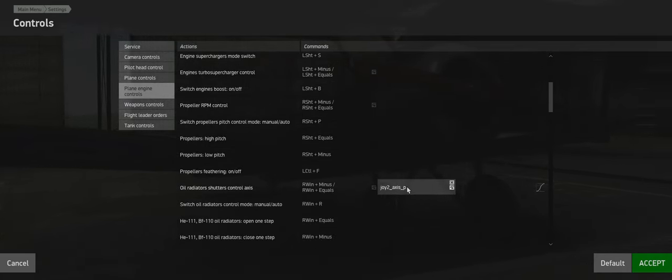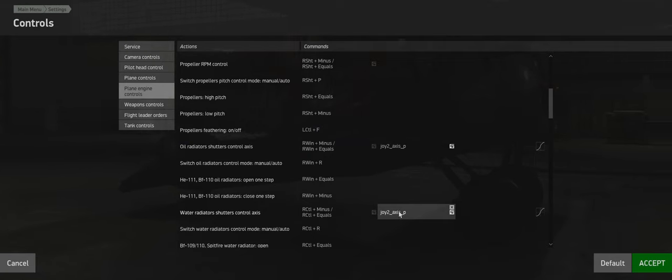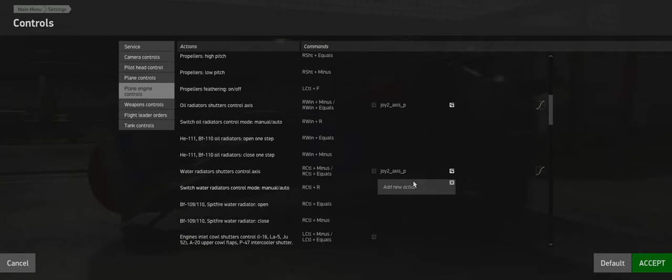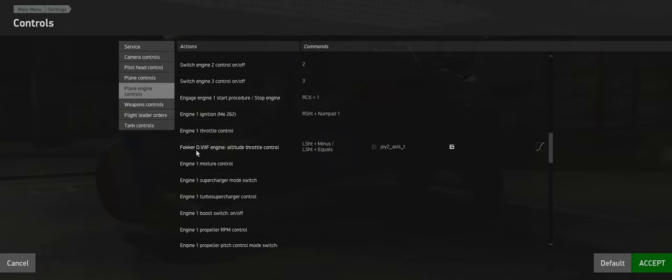You need axes for the oil and water radiator shutters. I set the same axis for both because some planes have oil radiators and some have water radiators, so I just put the same axis on both. I use a third axis on my throttle for that. You also want to set an axis for the Fokker D7F engine altitude throttle control.